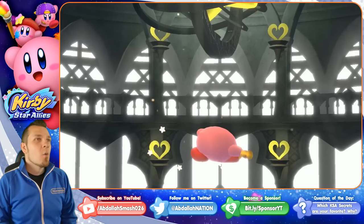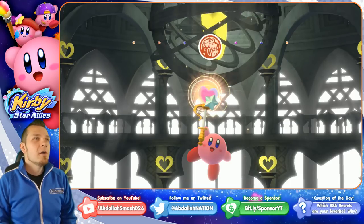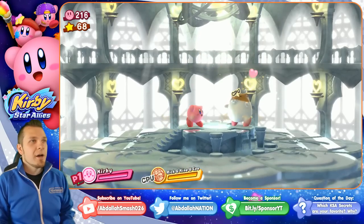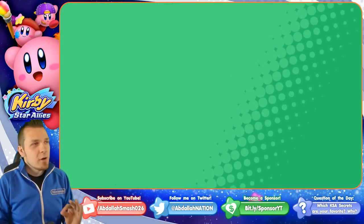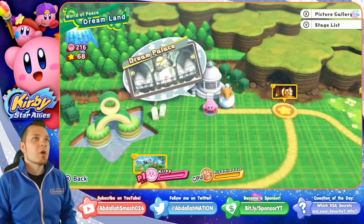We're in the Dream Palace. We need one character, and that's Rick, Tine, and Ku. We're going to grab them right over here. These guys are accessible via free DLC, an update, and once we have Rick, we are going to be set and good to go — that's the only character that you need. You need to make sure that you have Kirby and Rick when you're going to do this.